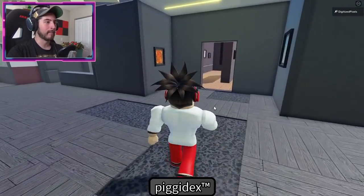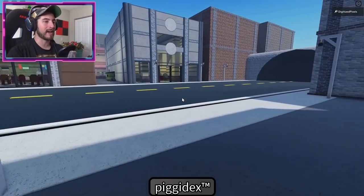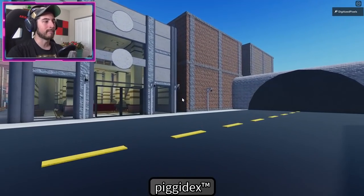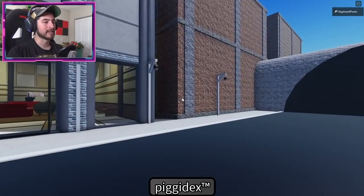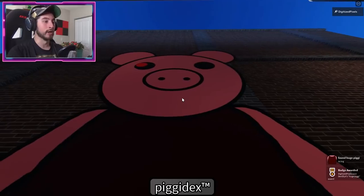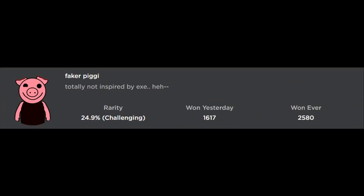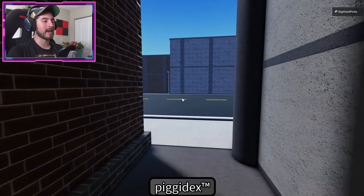To get Huge Piggy, go back down the stairs into the main area of the city. This one is tucked away in an alley between two buildings, kind of at the end of the road. You can't miss it - it is a huge piggy. That's a lot of bacon!